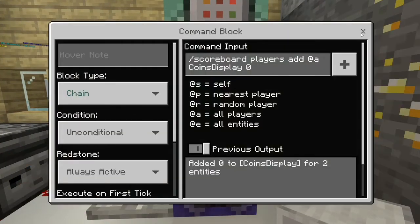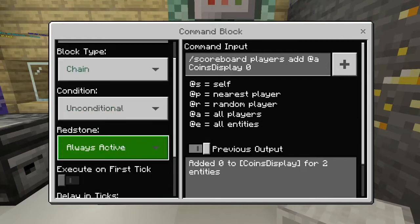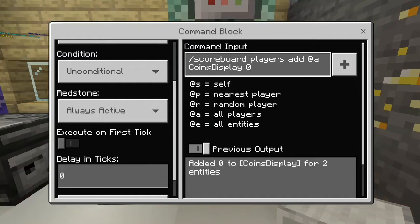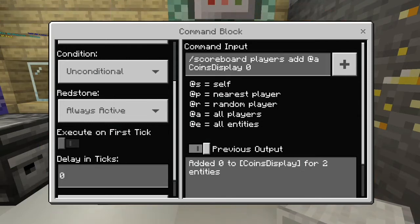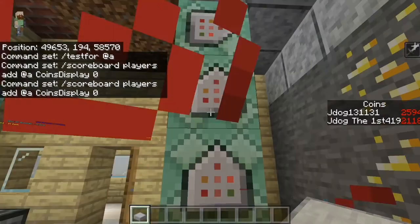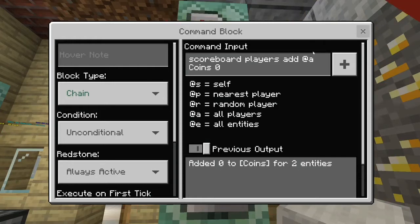The second one goes one up from the first — they're following a chain. So the second one is a chain, unconditional, always active, with zero tick delay. That's going to be: scoreboard players add @a coins_display 0. This is where it changes a little bit — coins_display is a separate term but you still know it's related. So I use 'display' appended to the name, and you're adding zero to it. Third one is chain unconditional always active: scoreboard players add @a coins 0 — using the original objective name with zero added.